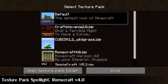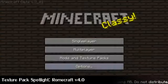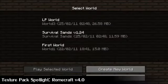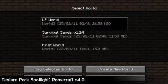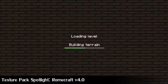First feature in this week's show, as usual, we have the Texture Pack Spotlight. This week's Texture Pack is Romecraft version 4.0, and I believe this is ready for the latest patch that's just gone out. So it's 1.3 ready, and it has all the textures in it you need.